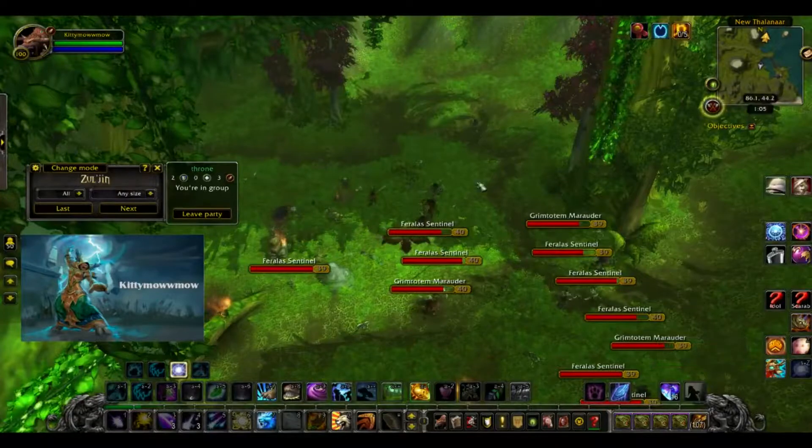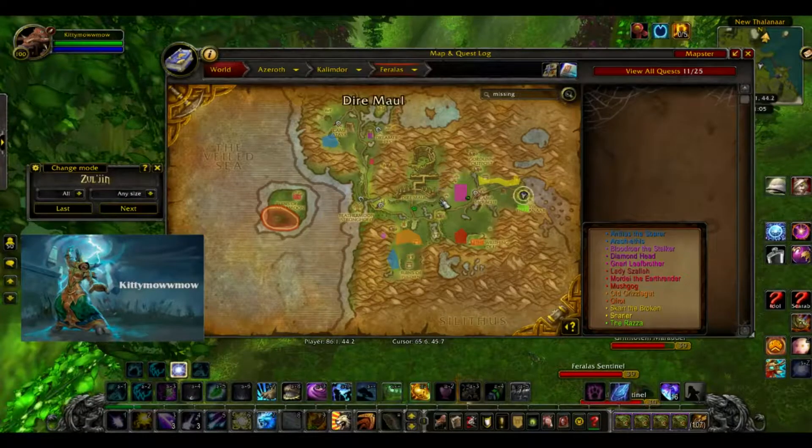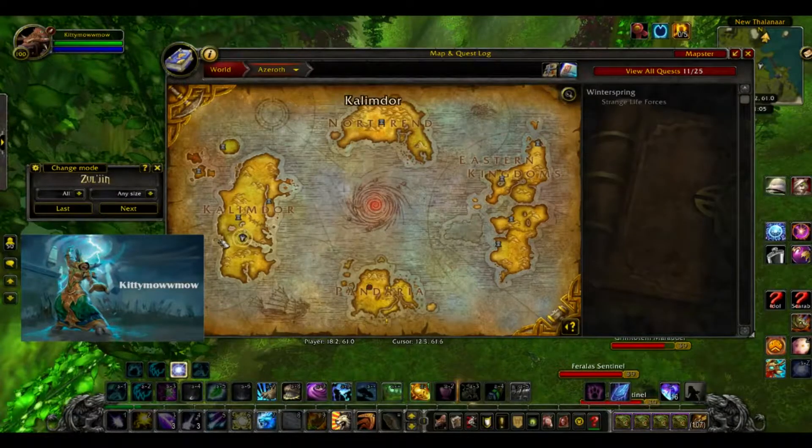Hey guys, Kitty here. So in today's video, we are currently in Feralas. Feralas is located, of course, in Commodore, right underneath Thunder Bluff.